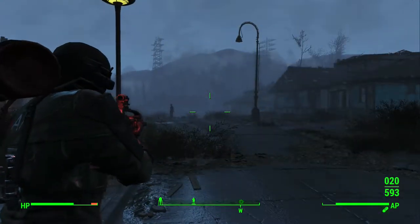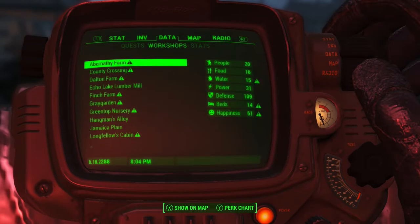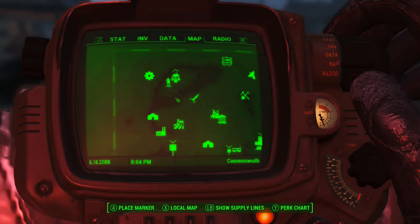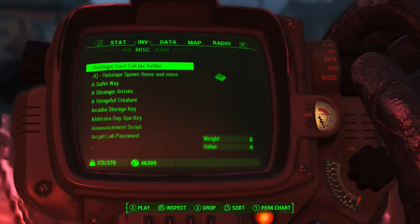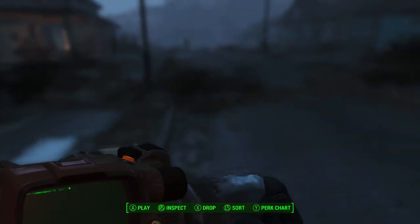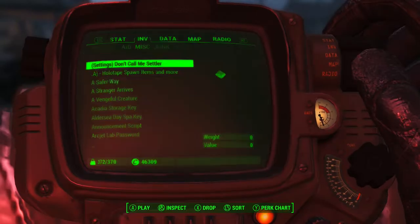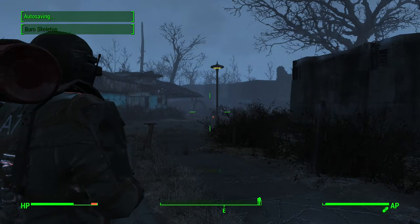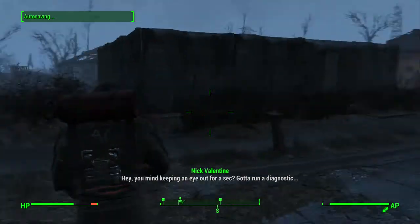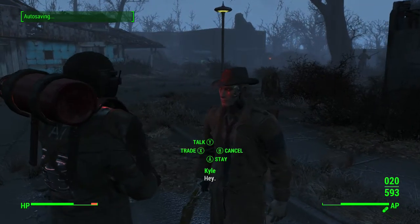There's supposed to be a holotape for the settler mod. Where is it? Oh yeah, it's in miscellaneous - yes! Let's check this out. Settlement toolbox - what's this? Burn baby burn... burn skeleton. What the heck? Not sure what it's doing there.